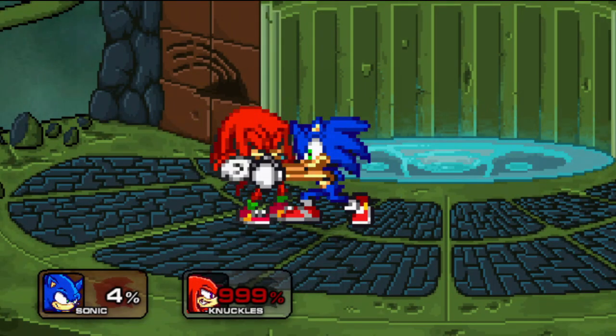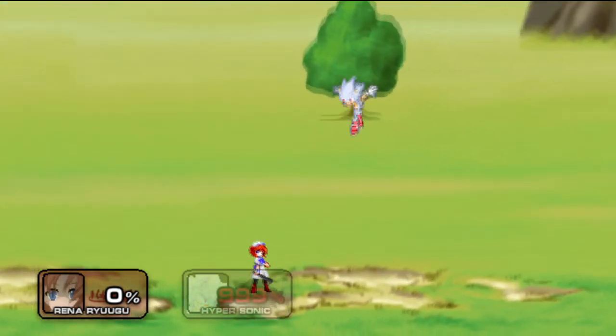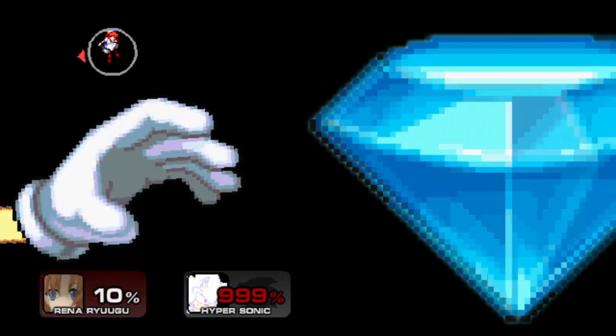The grab box, again self-explanatory, is what you use to grab characters. Now, the touch box — that's where your grabbed character will be when you're doing a grab or literally any other thing that involves grabbing characters and manipulating their position.